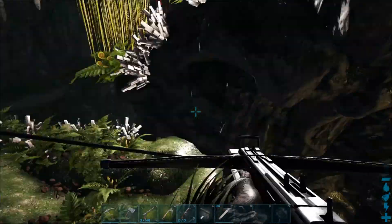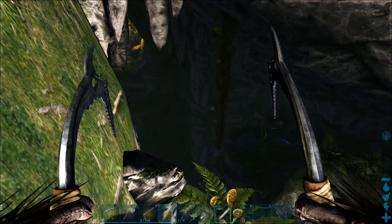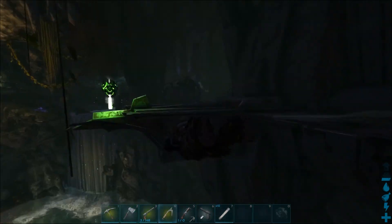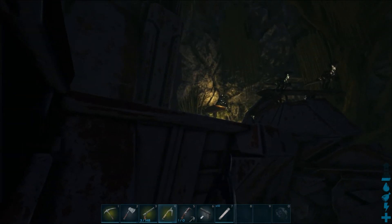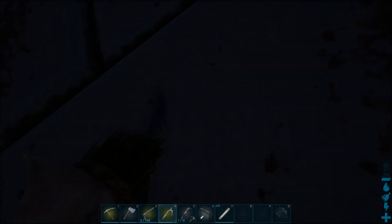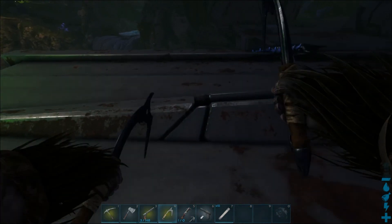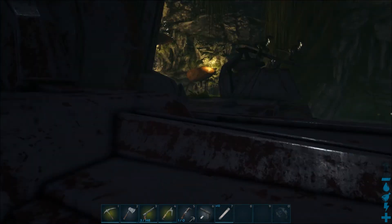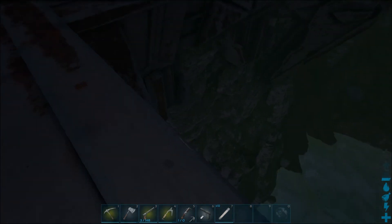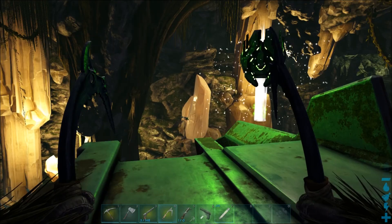Let me show that one more time so everyone is comfortable. Hooks out, jump, pop your wings and glide over, clinging to the side wall. The arthropluera, raptors, and other creatures may come at you from the side but they'll hit you and immediately fall down. Jump up — there may be an arthropluera or scorpion to deal with — but most things will try to attack from the side and fall off. Then grab your artifact.